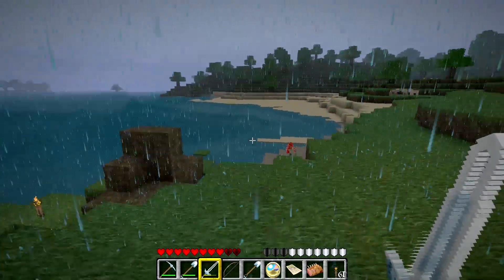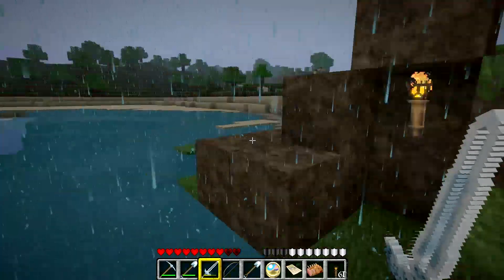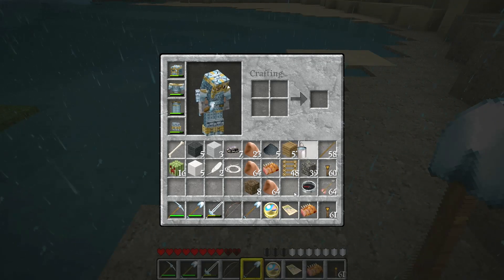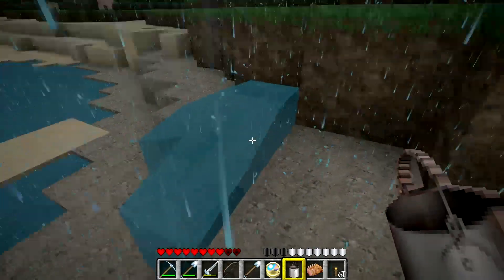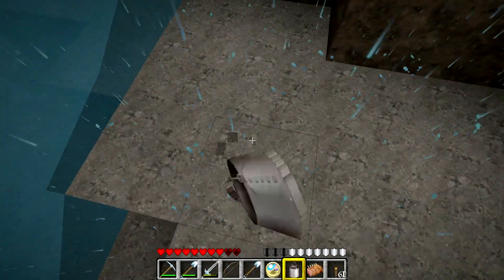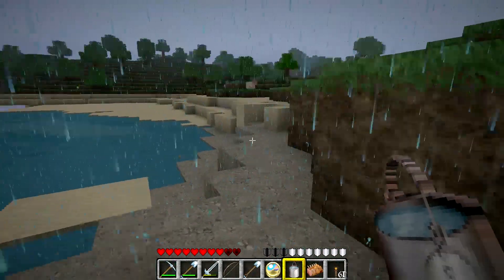That should be one of my emergency shelters — yep, that is one of my emergency shelters. Someone suggested to pour water over gravel and that should supposedly make clay. Well, I don't believe them, but still let's try it. Guess what — it didn't make any clay. What a surprise.